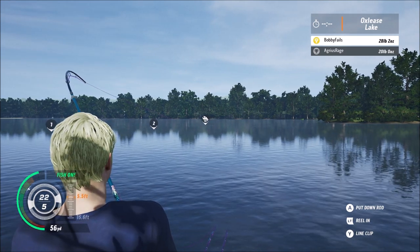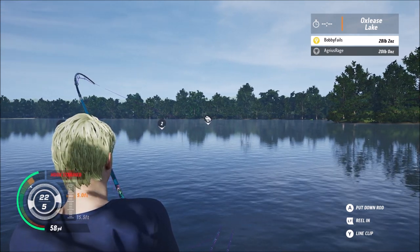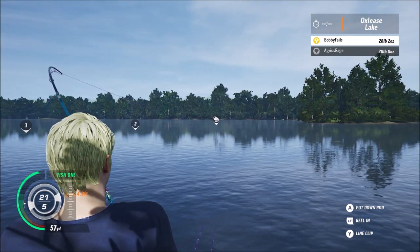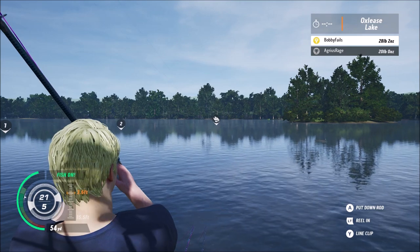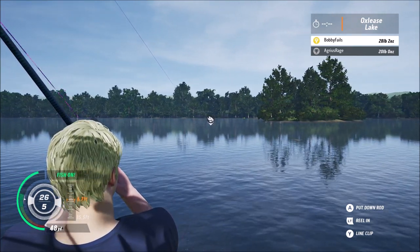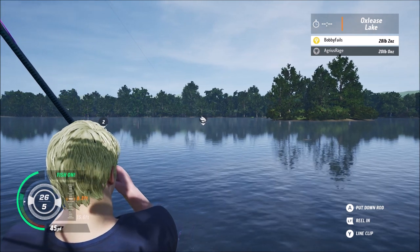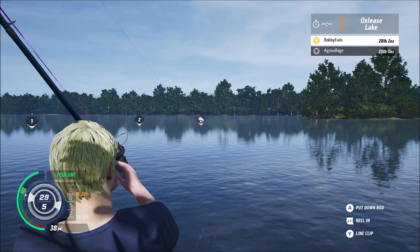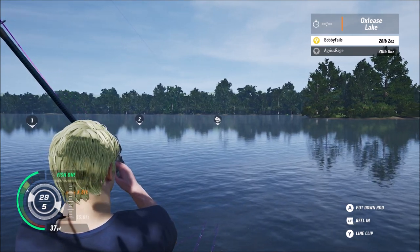Usually when I pull the rod back in the other games, the tension goes up, but on this one it would literally shoot up - but on this one it doesn't seem to go up much. I've got to pull right back and it's just sitting at 21. I'm no fisherman so I don't fully understand it, but to me that doesn't seem right. Because there should be more tension there, shouldn't there?